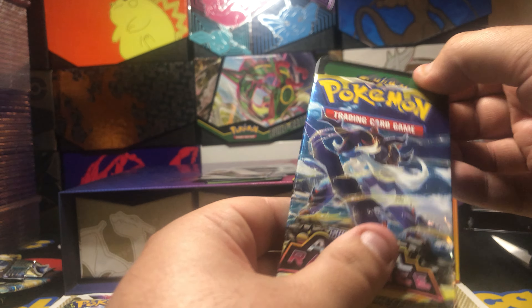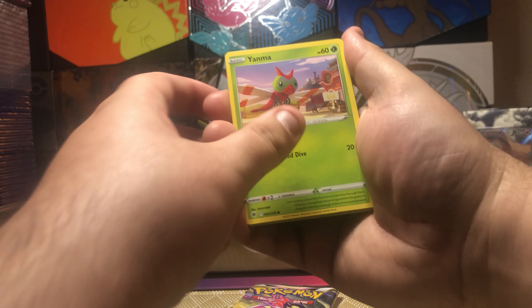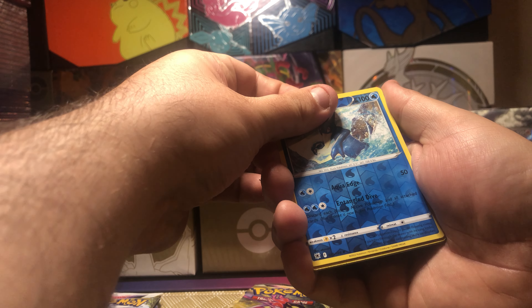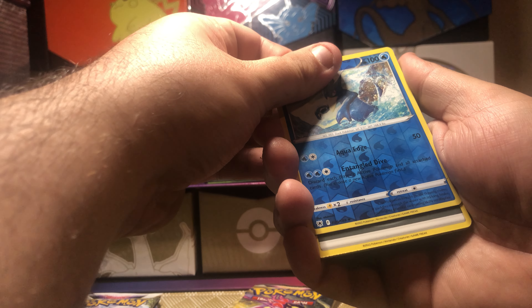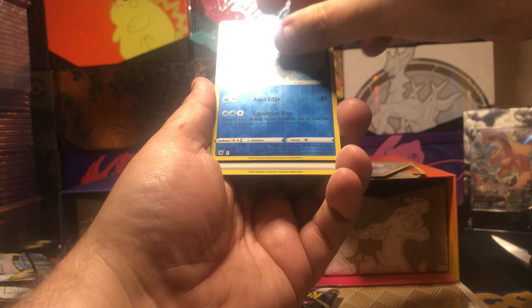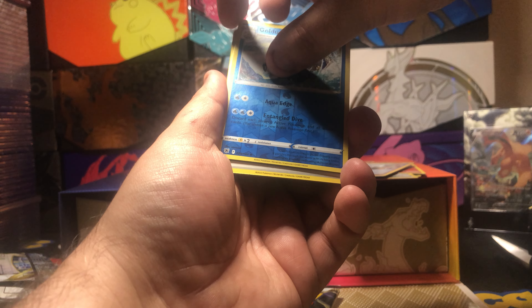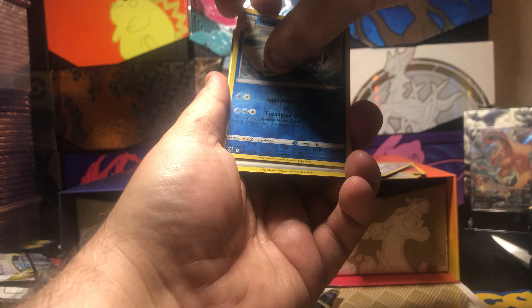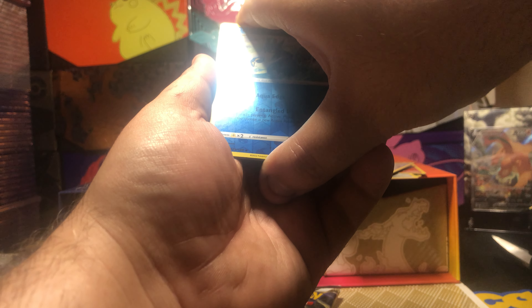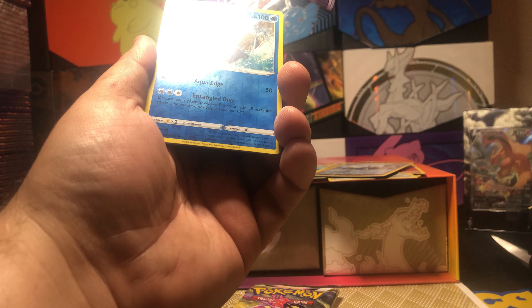So we know we're going to get a hit out of this. Let's just go straight to it — Escavalier, Puchena, Glamio, Yanma, Swinub, Golduck. The card is stuck — trying to carefully get it out. There we go. It's an old — I don't know what this is — it's either a Rainbow, a VMAX, or an Alt Art.